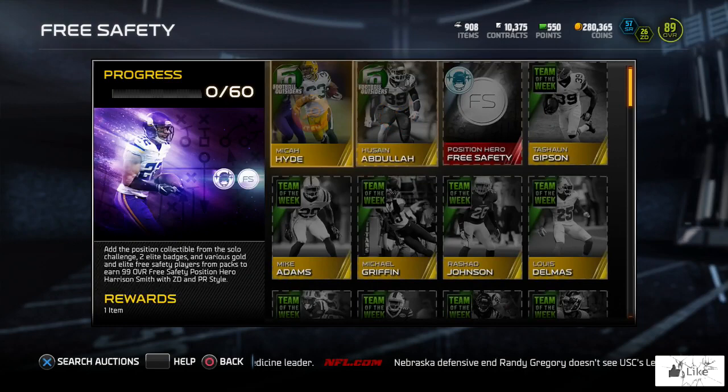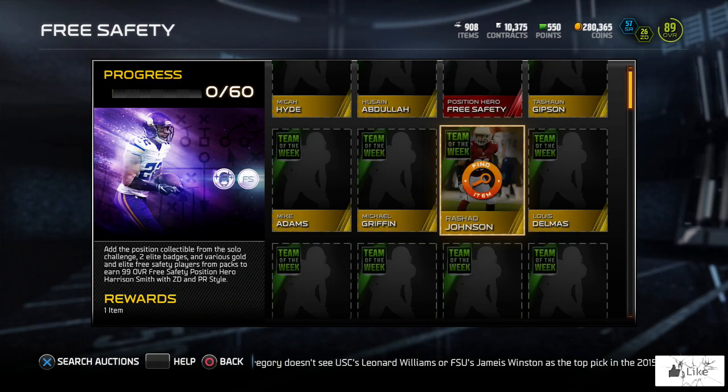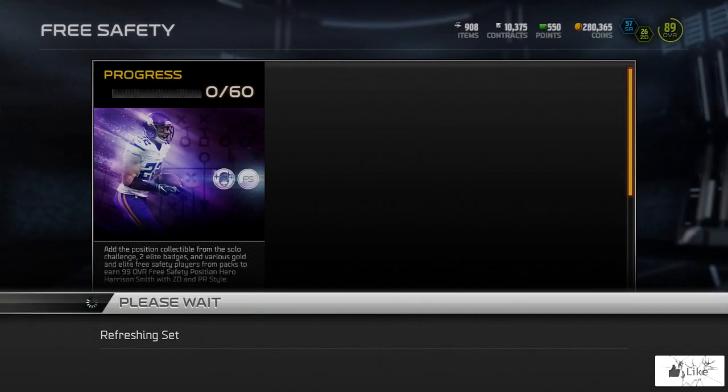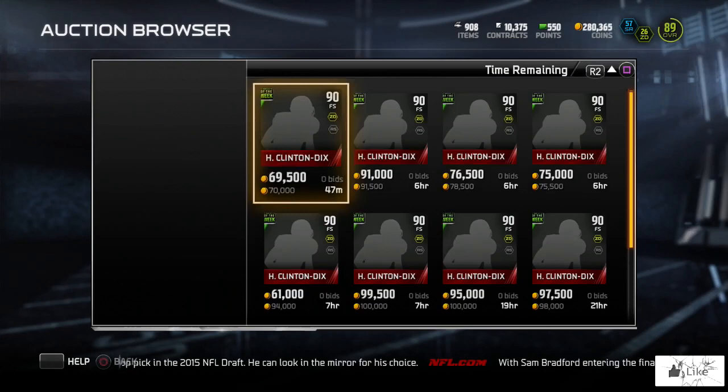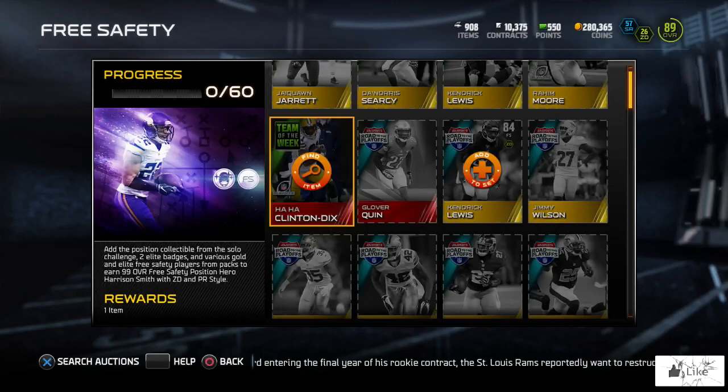I've highlighted some items you may want to sell if you have them. Team of the Week Rashad Johnson is going for 39,000 coins, Team of the Week Jaquin Jarrett is going for 43,000 and up to 58,000 coins. Elite badges are still hovering around 30,000 coins.